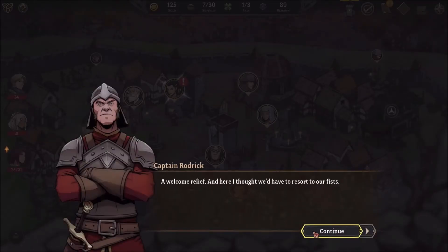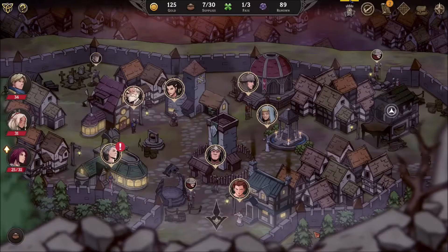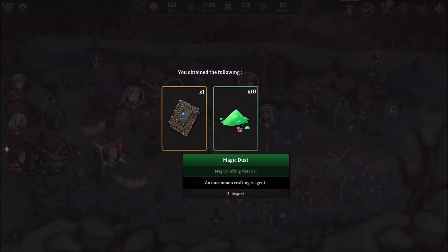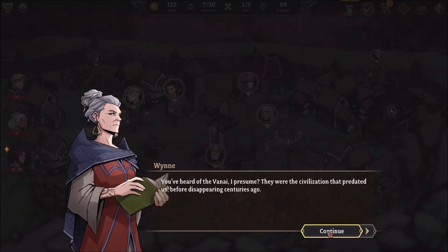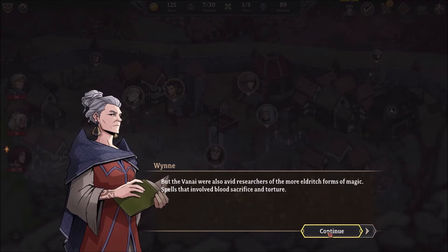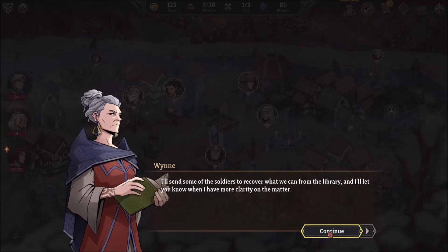Finally, I'll be able to start up the forge and repair the malicious weapons — a welcome relief. Visit me if you want to enhance your gear as well. I'll need additional materials but I'm sure you'll find more out there. Tome of Skill, when read, grants one skill point. Traveler, I'm glad to see you returned. This entity you described sounds like a Rift Lord — sorcerers who embrace the use of ancient magic to gain immortality. Heard of the Vanee, I presume? They were a civilization that predated us, disappearing centuries ago. All the technology we have today is built upon their achievements. But the Vanee were also avid researchers of more eldritch forms of magic — spells that involved blood sacrifice and torture. It's likely this Rift Lord is planning something against us. I'll send soldiers to recover what we can from the library and let you know when I have more clarity on the matter.